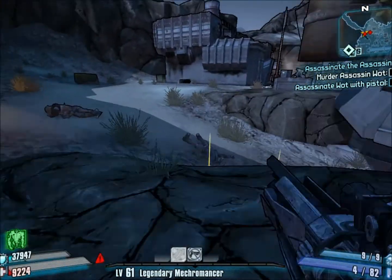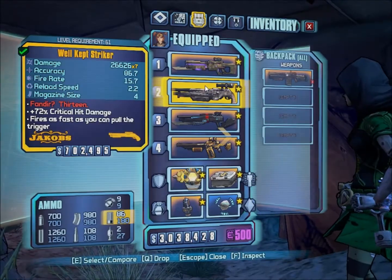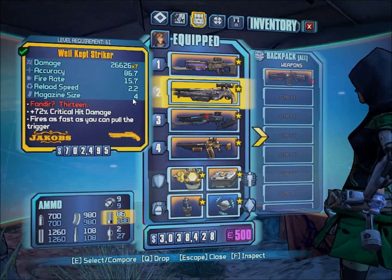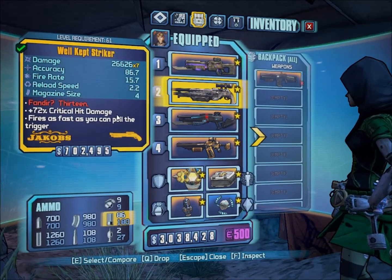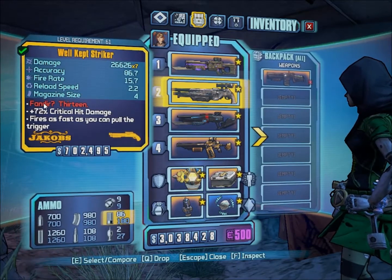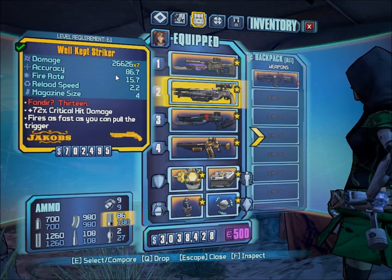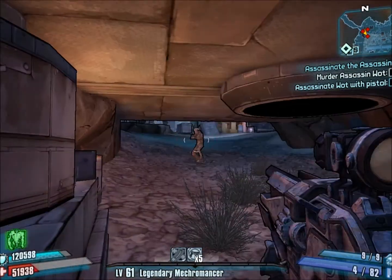This shotgun really isn't good, as you can tell. This is the Striker. It's got okay damage — normally it's got a much smaller magazine size. This is the biggest magazine size on a Striker I've seen. Sometimes it'll consume two ammo per shot. It has bonus crit damage, and its accuracy is what makes it good. You can see its accuracy is actually really good.